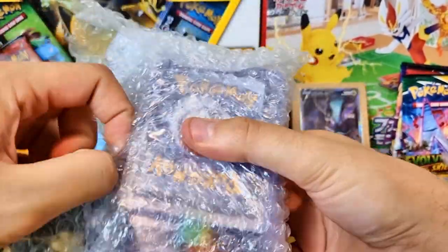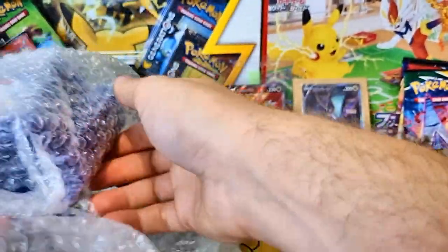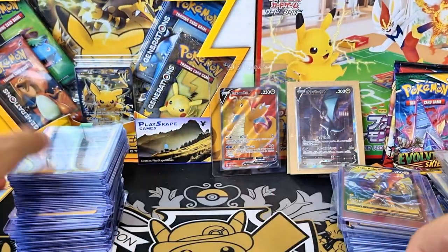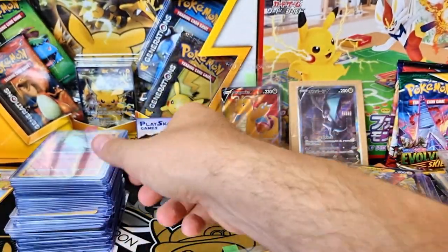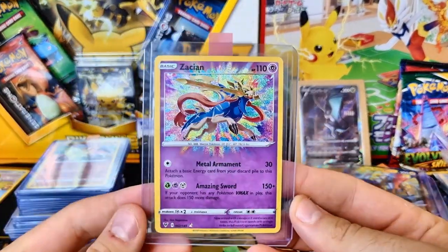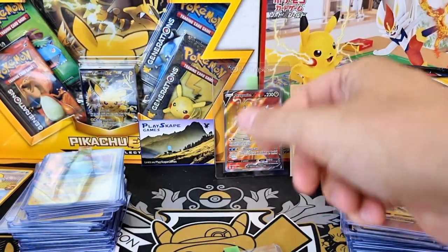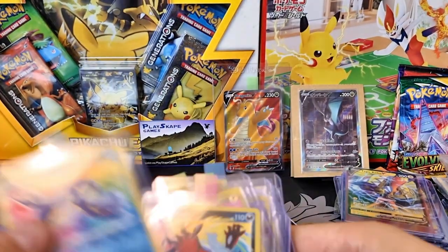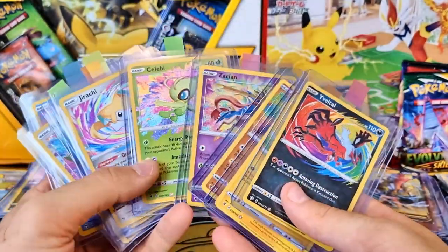This is the big purchase of the video. A lovely man on Facebook was selling a whole bunch of Amazing Rares - we're talking about the English Amazing Rares. We've got Kyogre, Rayquaza, Reshiram, Jirachi, Celebi - what I love is he individually top-loaded and penny-sleeved each one of these cards. Let's try and get all nine together and see if we can get them on the screen at the same time. One, two, three, four, five, six, seven, eight, nine - look at that guys! All nine Amazing Rare cards on the screen at once. It's just absolutely beautiful.